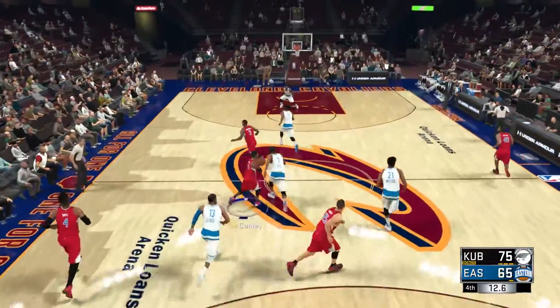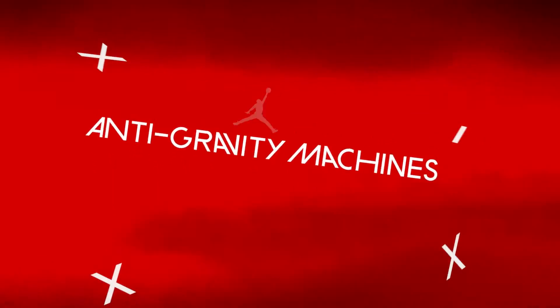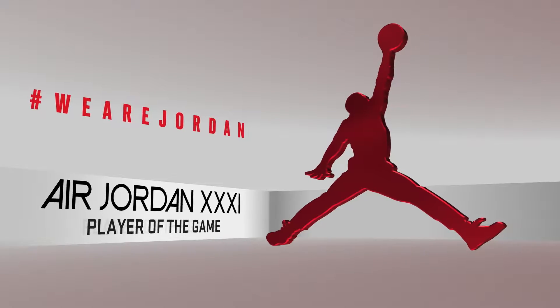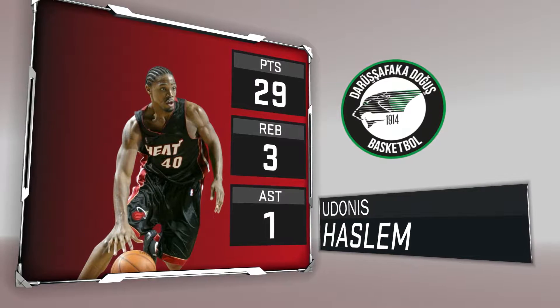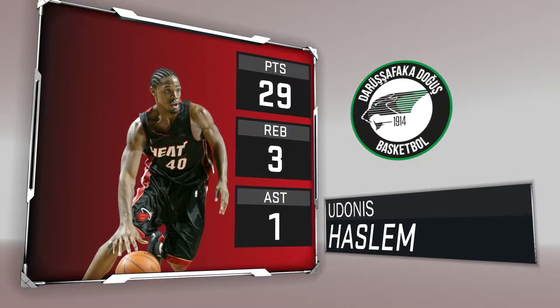His jump shot is really, really nice. He runs the break well. So he can either go to the basket, pick and pop, pick and fade, shoot jump shots, dunk on people, play defense, or rebound. The only thing he doesn't do is shoot threes. And to be honest, not a lot of power forwards shoot threes. A lot of the time they spot up in mid-range, and he's money from mid-range.